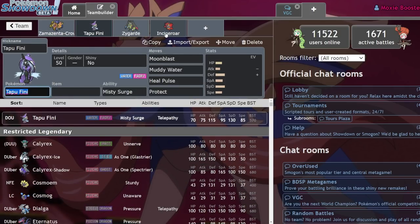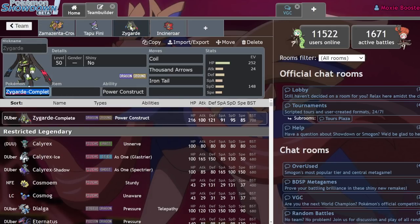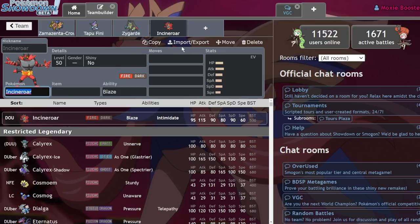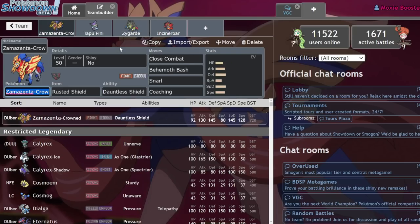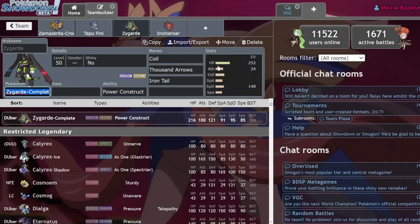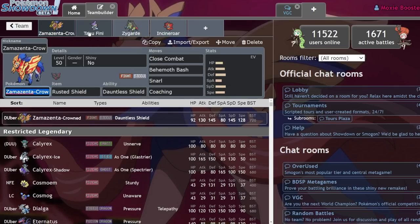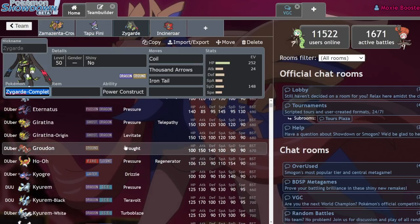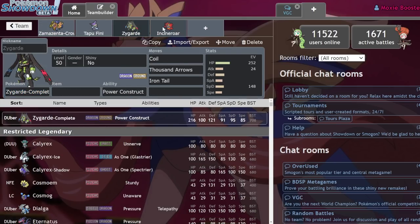As for matchups: Zacian gets annihilated once you get a Coil off plus Coaching — the Intimidate cycling is also very bad for it. Xerneas doesn't do well here either, because after a Misty Seed boost and entering complete form, Zamazenta deals strong damage with Behemoth Bash and at +1 you take almost nothing from Moonblast. Calyrex-Shadow also hates this matchup since Snarl does decent damage and significantly lowers its damage output. Overall this team is flexible and feels reliable — less matchup-dependent than other cores.